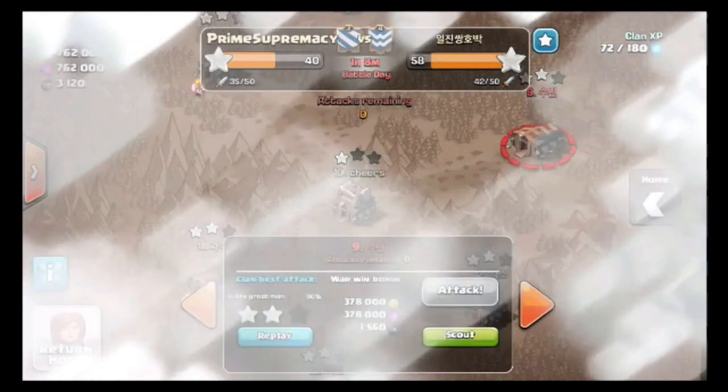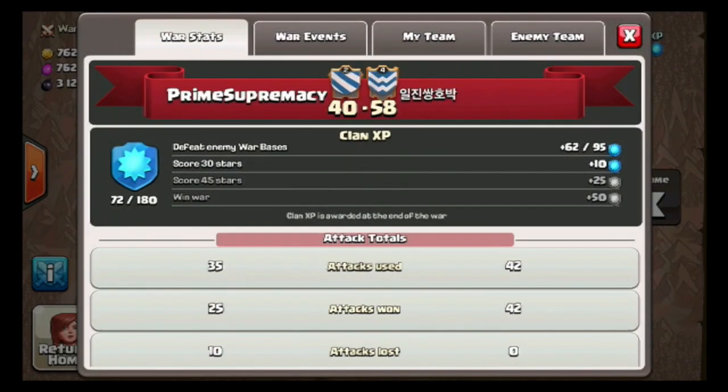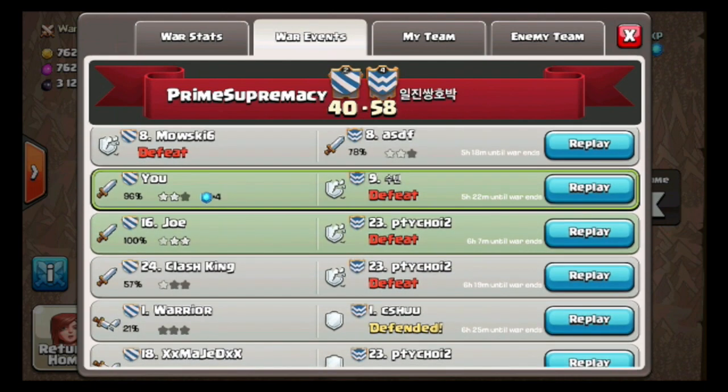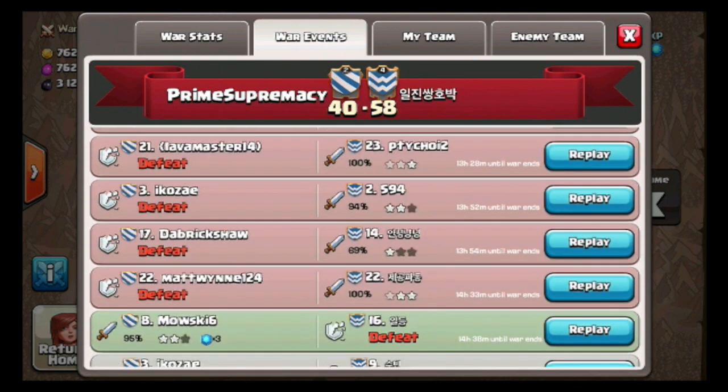I'm going to show you — I did an attack. I only got two stars, but it was 96%. If a couple things would have gone my way, it would have been a good three-star. We also had one other person in our clan that attacked this same person with hogs, and I want to show you that first.